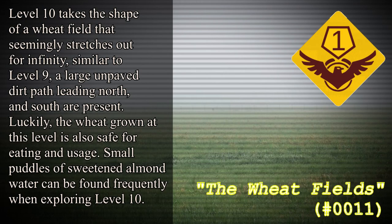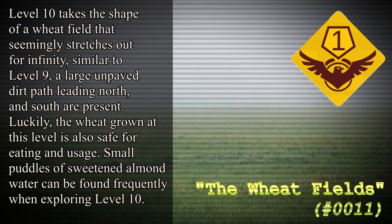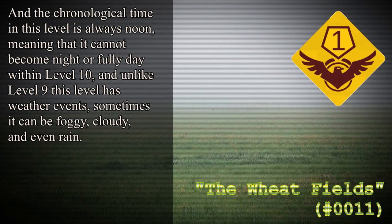Level 10 takes the shape of a wheat field that seemingly stretches out for infinity, similar to Level 9, with a large unpaved dirt path leading north and south. The wheat grown at this level is safe for eating and usage. Small puddles of sweetened almond water can be found frequently when exploring Level 10. The chronological time in this level is always noon, meaning it cannot become night or fully day, and unlike Level 9, this level has weather events — sometimes it can be foggy, cloudy, and even rain.